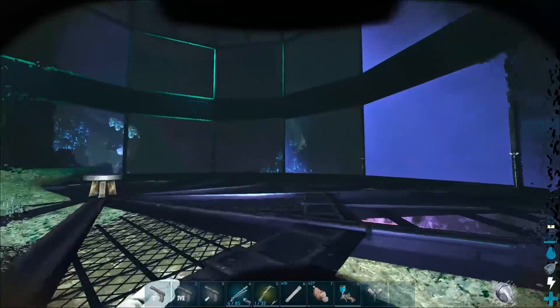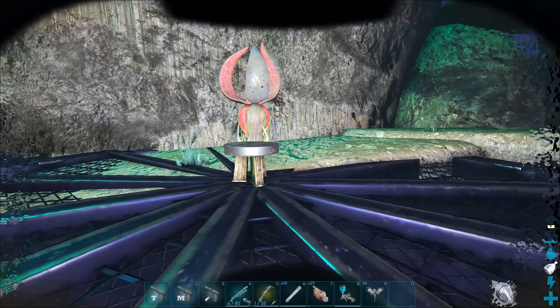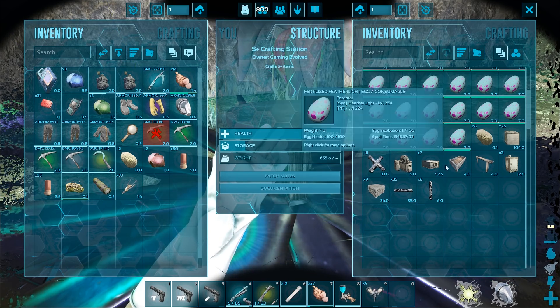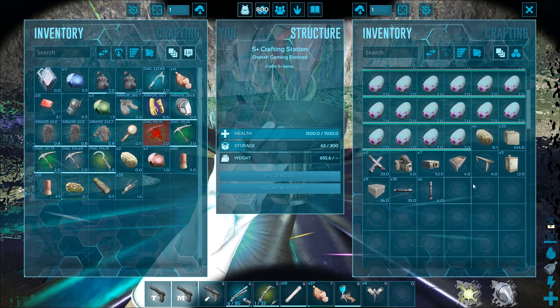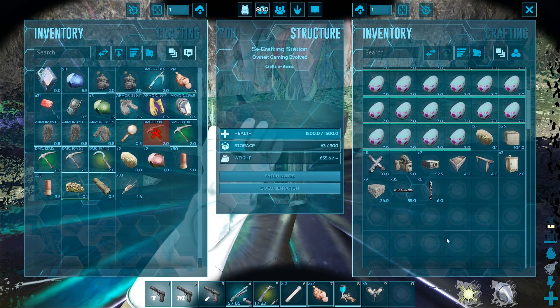The hatchery is going to be built specifically to hatch creatures and raise them. In here we're going to have different things like air conditioners, a hitching post, and a bunch of eggs because we're going to be doing some hatching today. We also have all the other bits and bobs to store eggs and everything else.